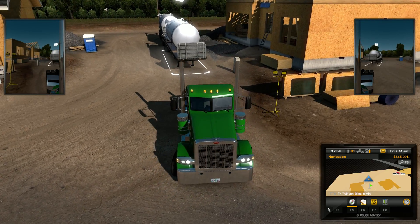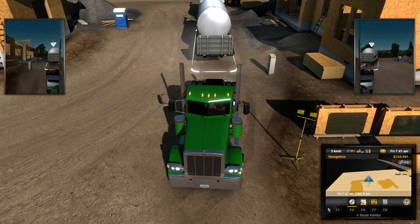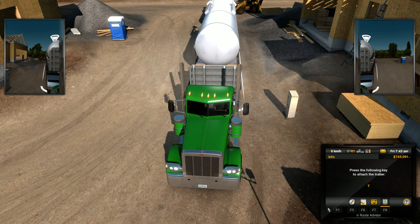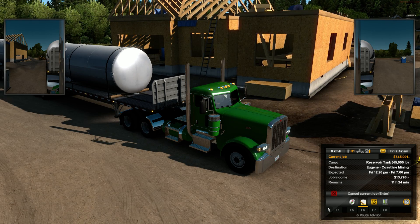Well, good day, drivers! Welcome back to American Truck Sim. Truckers have the one horse. We're just coming up to some tanks here — pedal to the metal, man. And we need to go to Eugene Coastline Mining.